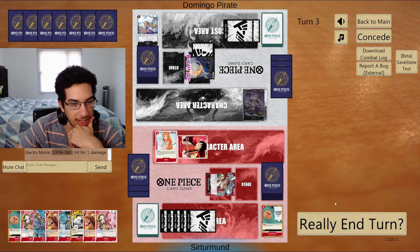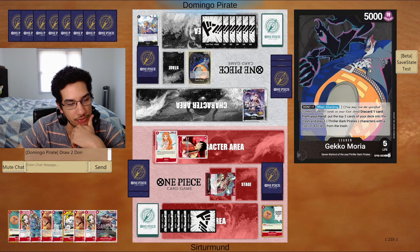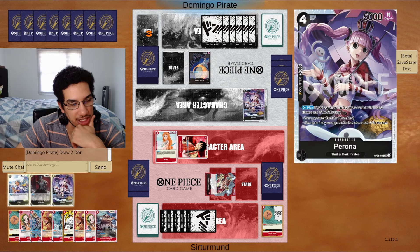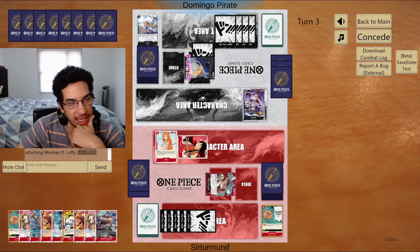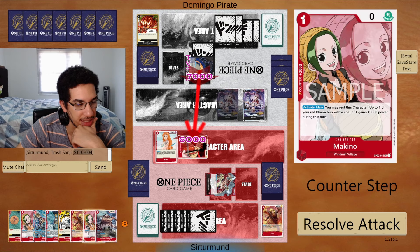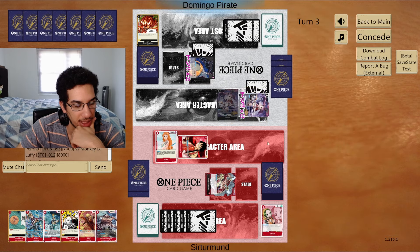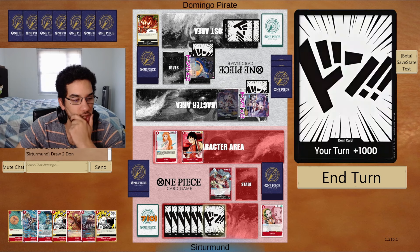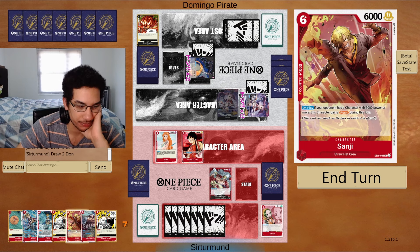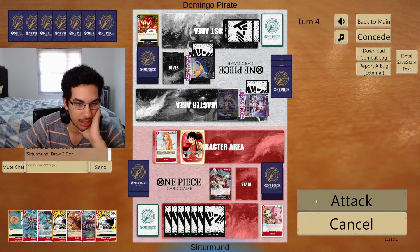We force the opponent to give us another 2k counter or find a way to kill this Luffy. We go down to 1 life. If we protect every single hit going forward, we could play Newgate. But the opponent is just going to keep playing Peronas and messing up my hand. We have to trash a card — I'll trash one of the Sanjis.